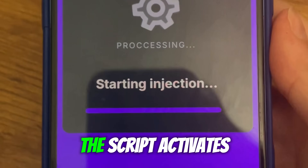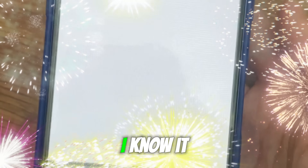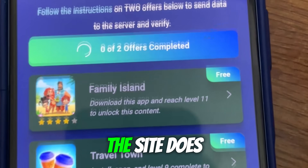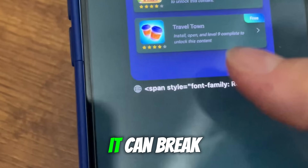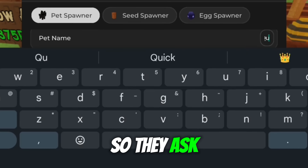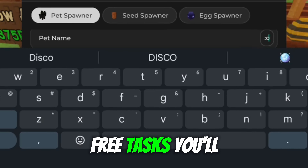Sometimes there's one last step before the script activates. You might be asked to verify that you're not a bot. I know it can seem annoying, but it's actually there for a good reason. The site does this to protect the scripts from automated abuse. If too many bots access the scripts, it can break the service or get the scripts patched quickly, so they ask you to prove you're a real user by completing a couple of small, free tasks.